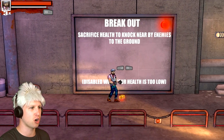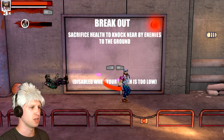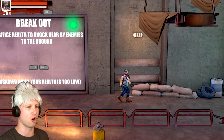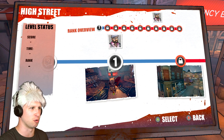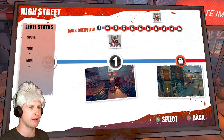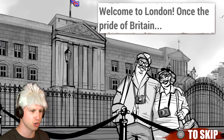As far as combos are concerned, sacrifice health to knock near enemies to the ground. That's just our spinning crazy move, which reminds me of King Arthur's Gold - that was a game on the Super Nintendo that I grew up with. There's the exit! Now, if we go to online multiplayer, it just throws us into the game a lot further than we are, so we're not gonna end up doing that.